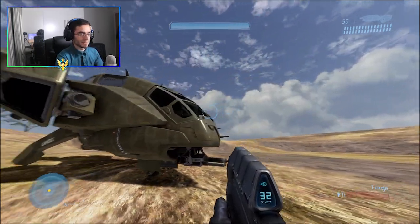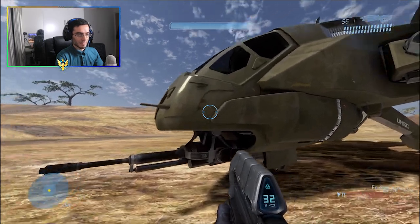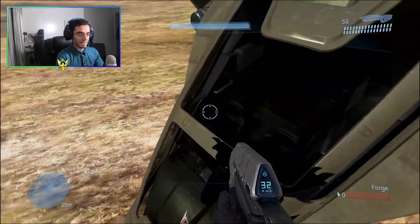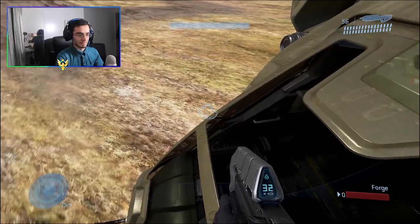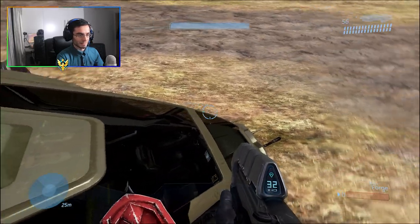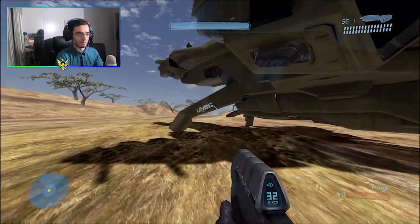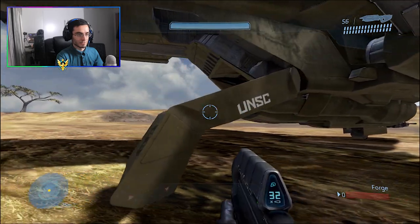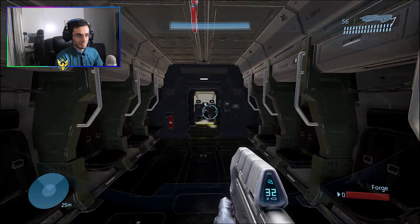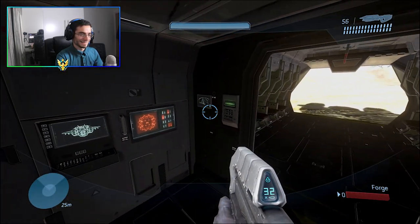I know I keep saying that for every mod, but honestly this one feels so legit. With every other Pelican you normally have to enter the pilot seat or cockpit from right here, but he made it realistic where you have to go all the way around. It has legs as well, which is really nice so you can land with the legs. It just feels and looks just like Infinite — the design looks amazing.